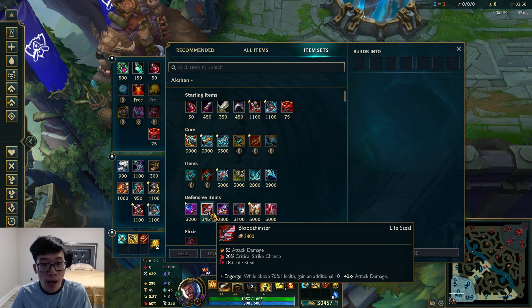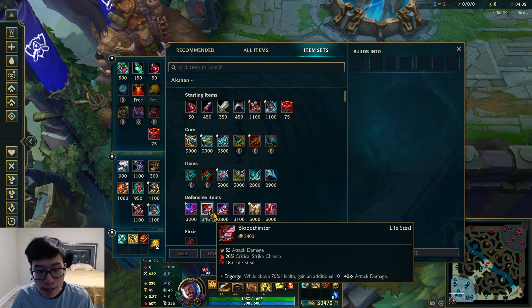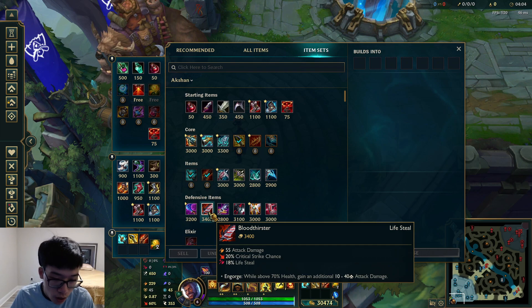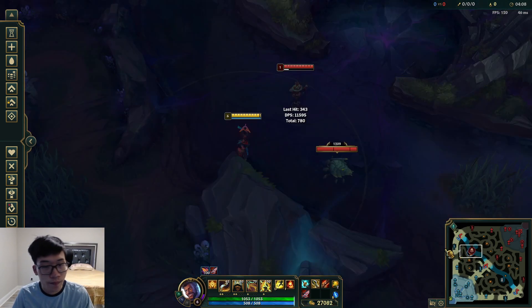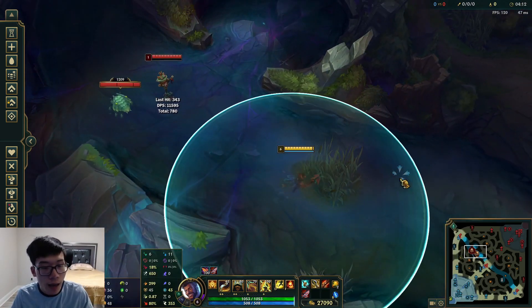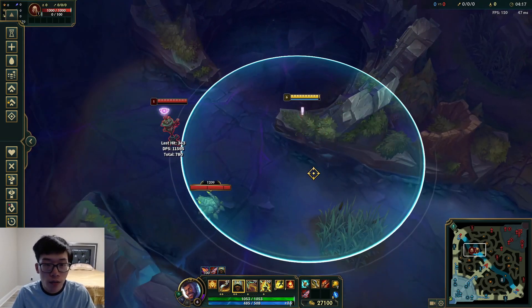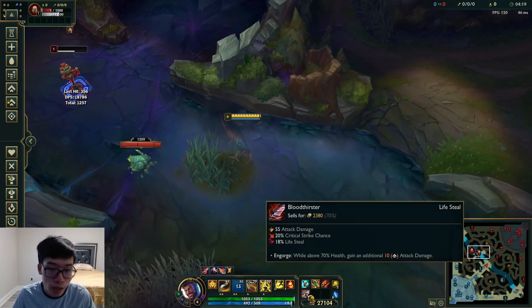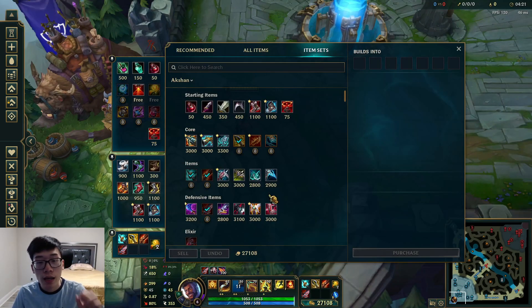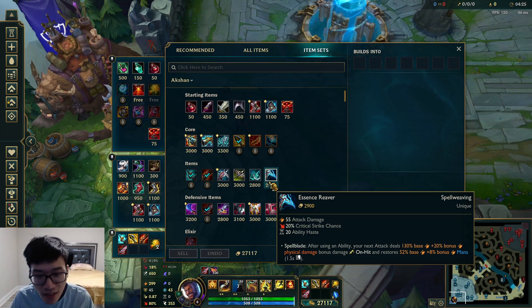Every single item will spike this build even harder. Bloodthirster - why do you go Bloodthirster? You're not necessarily going in for the Lifesteal; it's actually for the Engorge. While above 70% HP, you gain additional attack damage. That is a no-brainer. It spikes your Stormrazor damage, and it's just a lot of damage in general. As you're leaving and poking, you're doing a lot more damage with Bloodthirster.